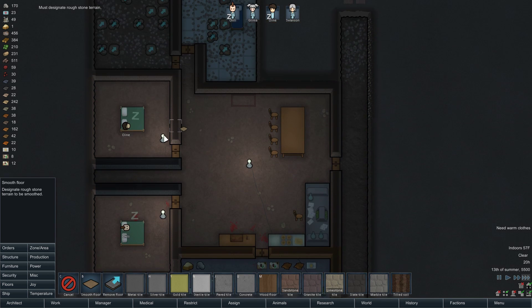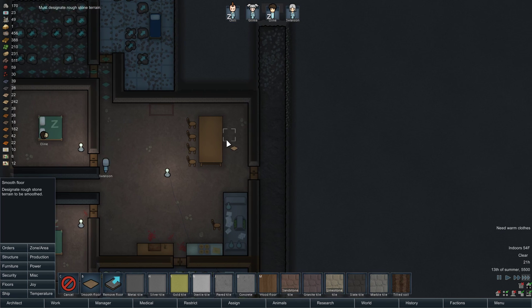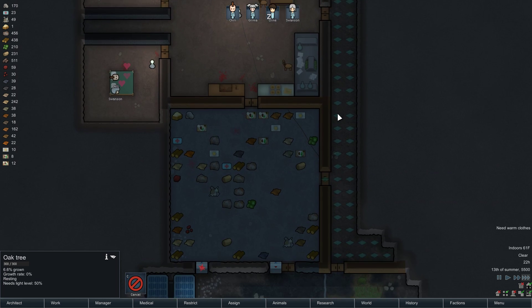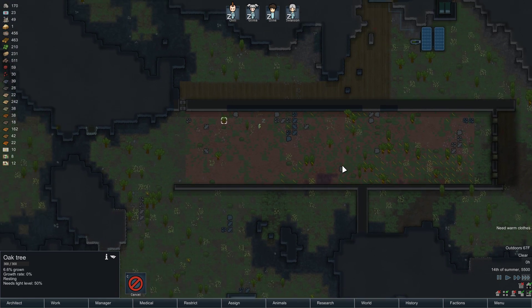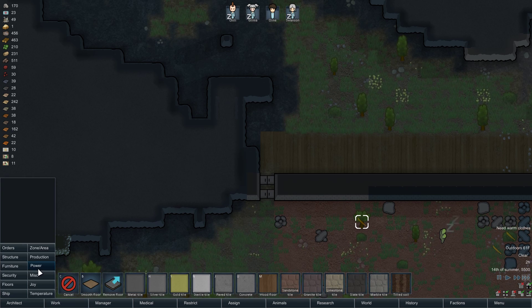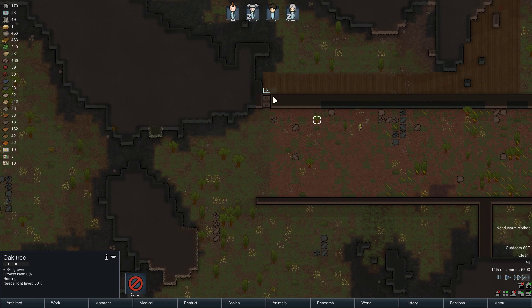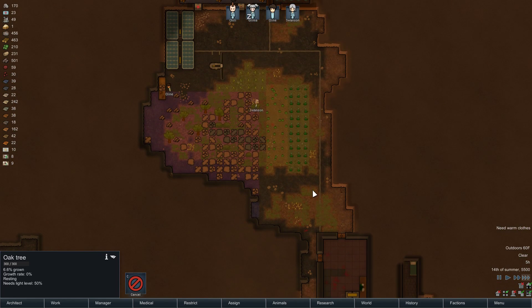Smooth floors — those are all smooth already. We may want one more door here, just so they don't try to break through the doors. I don't think they will, but we'll just discourage them as much as possible.